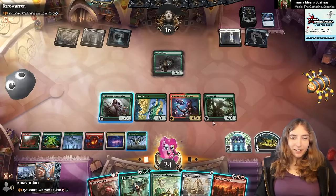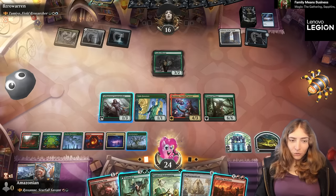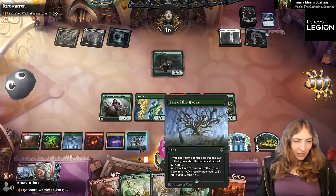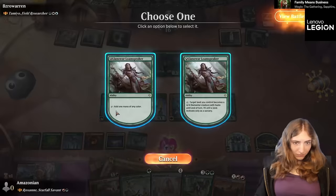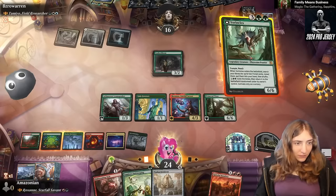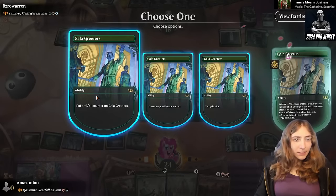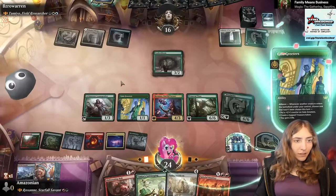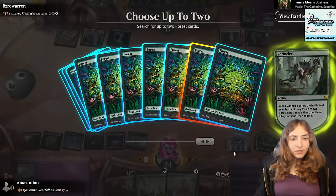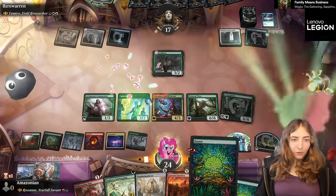That can proliferate. Spiteful Banditry is fun too, and Panharmonicon. Vorinclex protects. I do have the ability to protect one of these. As long as I'm leaving up some mana here, I'm pretty happy. For Vorinclex. I'm not playing the Panharmonicon yet. Get a plus one plus one counter. I'm going to grab a basic forest since that's all we have left. Play it, go to combat, swing swing swing.